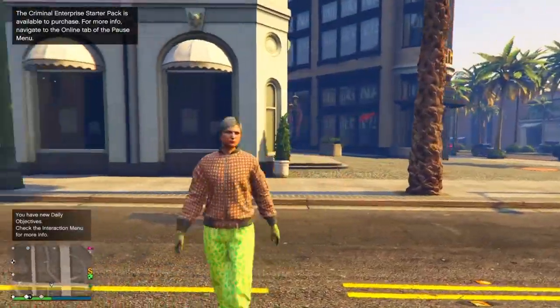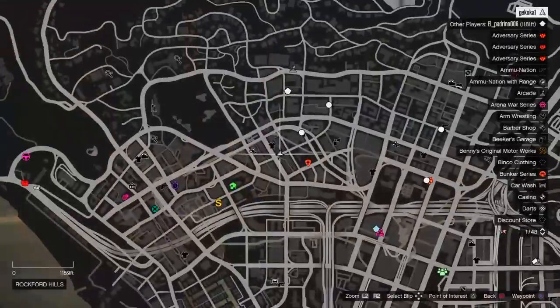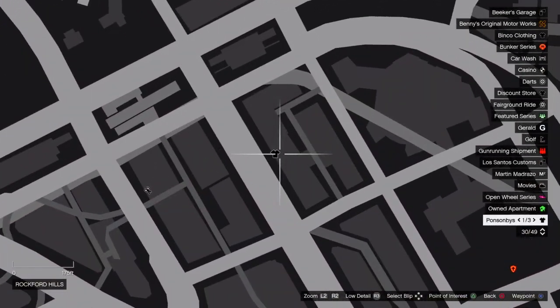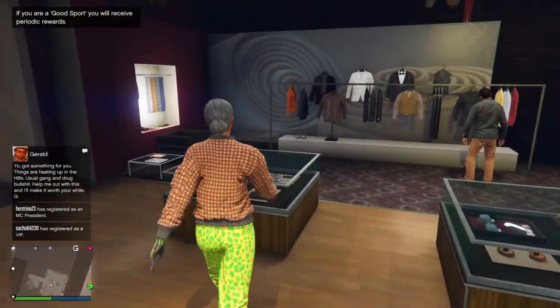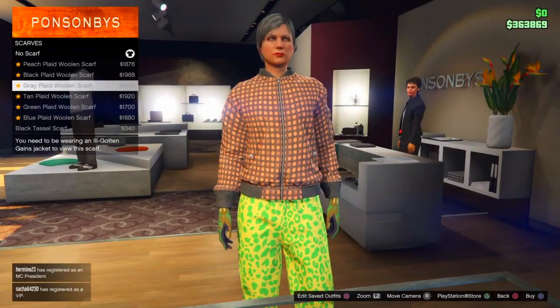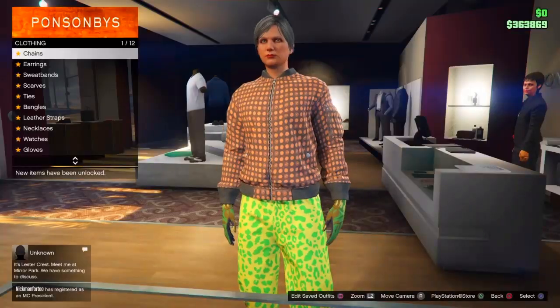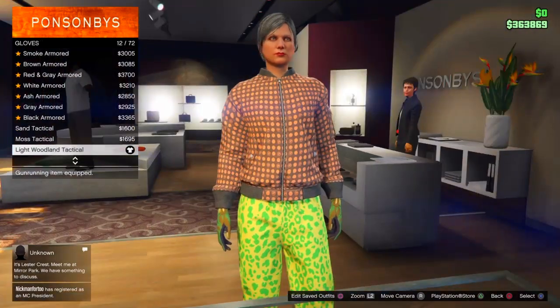Once you've loaded in you should see that there's a couple of clothing stores on the map. If there aren't any clothing stores, all you need to do is join a new session. Try to be in passive mode as it does help you not be disturbed doing this glitch. From now all you need to do is go up to the accessories and make sure your character does not have any earrings or gloves or anything like that on. Mine is a pre-existing character so I will be editing it off that.